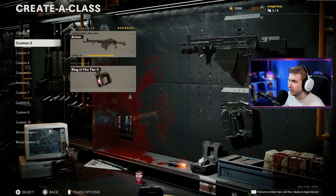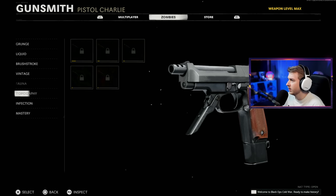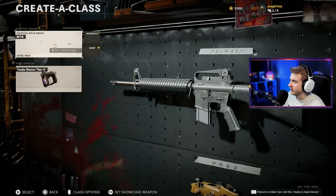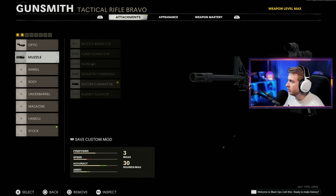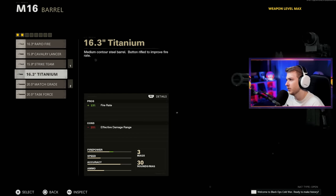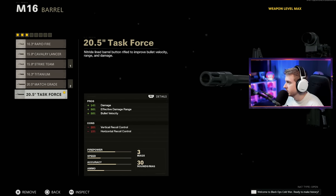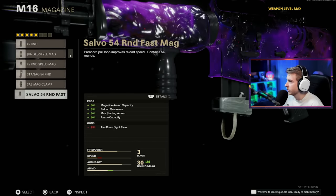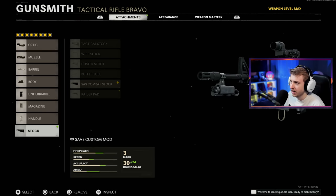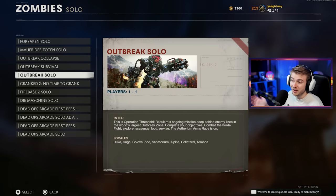Now we need to make a class. I think we should use the M16. Let's throw some Dark Aether on it, use the Cobra Red Dot Sight, SOCOM Eliminator, and let's go Strike Team barrel. Then we're going with the Ember Sighting Point, Bruiser Grip, largest mag, Speed Tape, and the SAS Combat Stock. We'll change our field upgrade to Frenzied Guard. Now we just hop into Outbreak - we can't start the Easter egg until Round 3, so I'll see you guys when we get there.